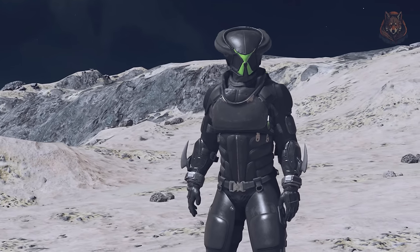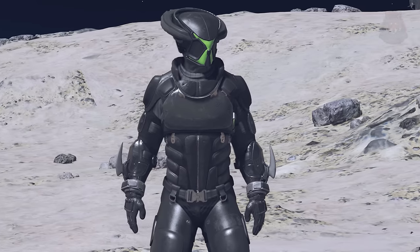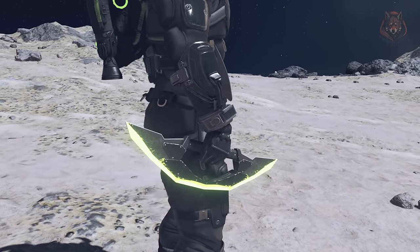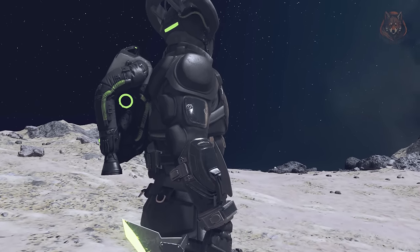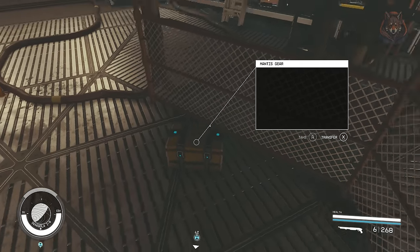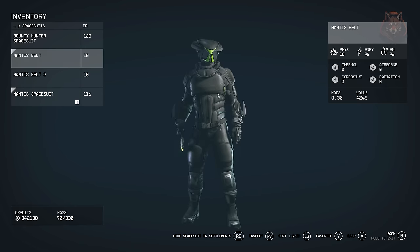Mantis Vigilante is an armor mod that replaces the regular Mantis armor found in the Mantis lair in game. It has a more Predator or alien shape to it and features more glowing parts. Next to the armor in the lair is a box containing a belt and weapon to add to your Mantis suit. It's a simple mod that replaces the Mantis armor with a different-looking version if you prefer it to the regular one.